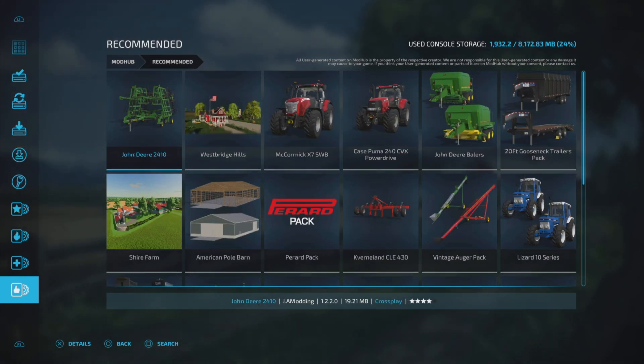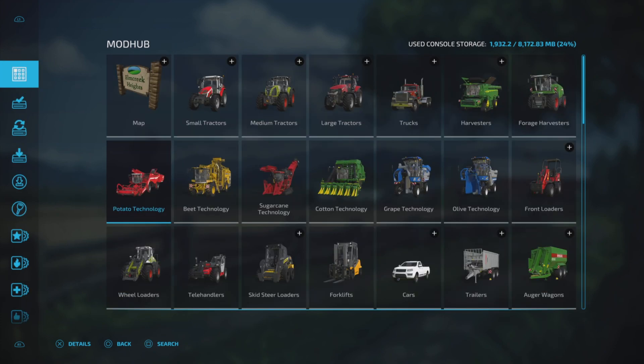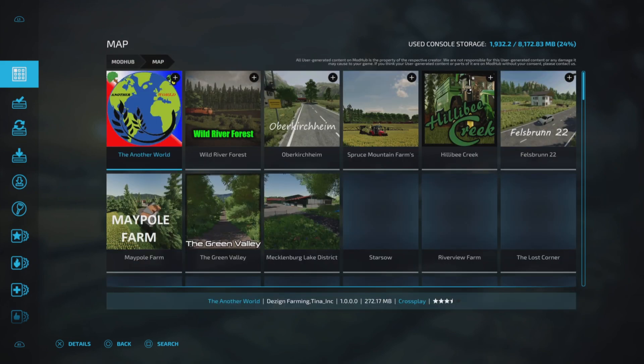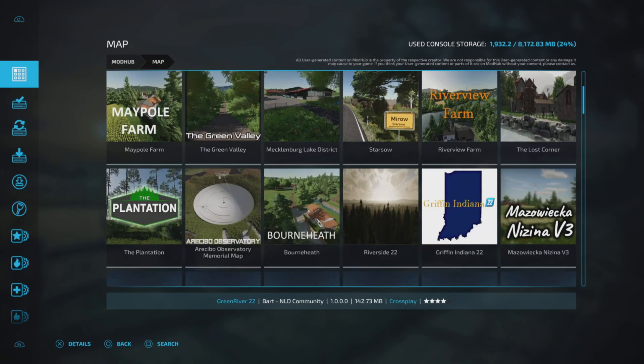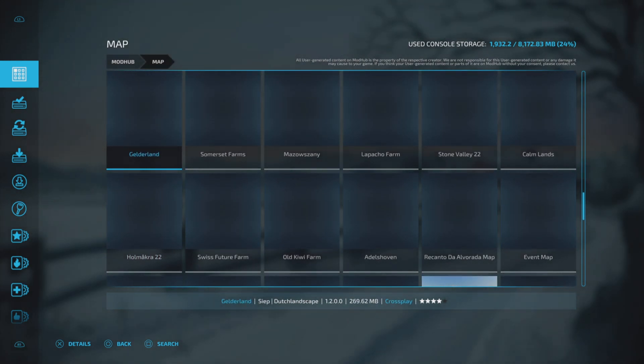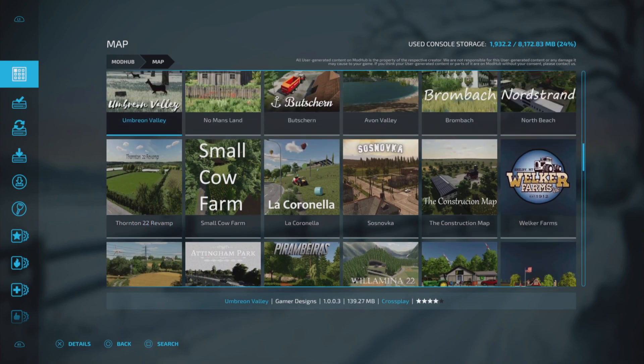Finally, 'Recommended' — similar to the others, recommended per year downloaded. I'm not sure how they determine it and I don't ever come here. So how do you find a mod? Say you're looking for a tractor — we have all sorts of categories. We have maps, which are all the maps available for download, and there are quite a few since we're almost a year into this game.